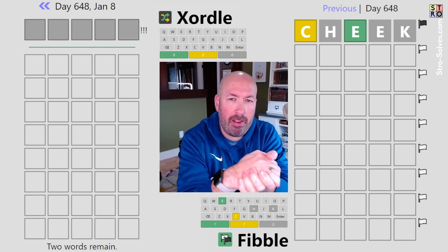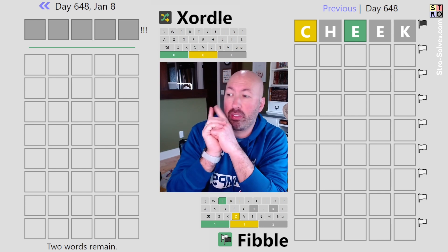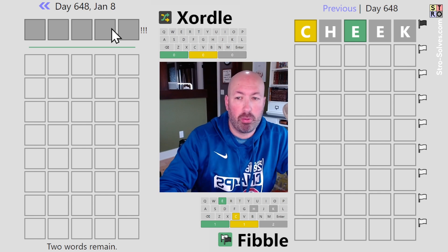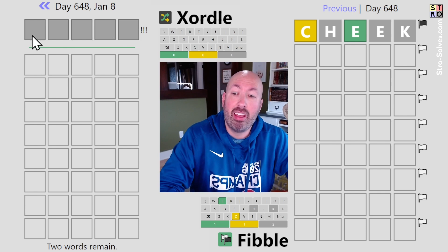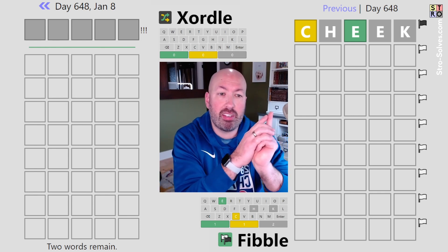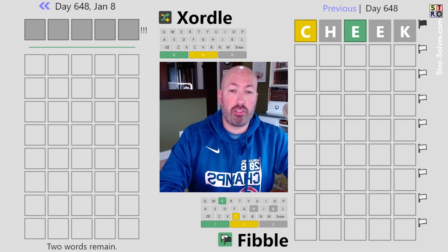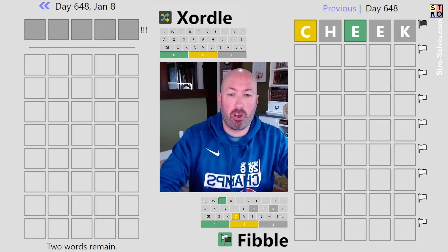I haven't tried to do a Zordle and a Fibble together for a little while and I thought that'd be fun to do today. If you're not familiar with Zordle, which is on the left, this is the game that's like Wordle except there's two words on the same grid. We're trying to find both of them, and I have hard mode turned on like usual. This first word isn't given to us yet — as we make our first five guesses, one letter at a time will be revealed. On the right is Fibble, which is like Wordle but on every row one of the clues is a lie or a fib. I'm gonna try and solve them at the same time, making the same guesses for both puzzles.